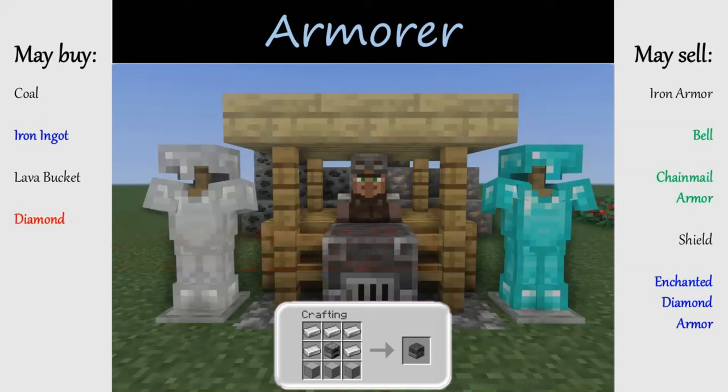Shepherds require a loom, crafted with planks and string. Shepherds will buy wool and may later offer to buy dye, but it's a matter of chance whether these trades are worth farming for emeralds — white wool and red dye are fairly easy to come by, but black wool or brown dye might require too much work. Shepherds sell wool-related items such as carpets, beds, banners, and paintings. Most of these are easy enough to make on your own, but if you've acquired emeralds through other villagers and don't have much wool, they might be worth it.